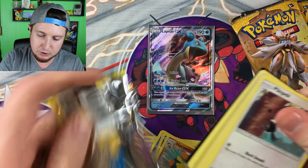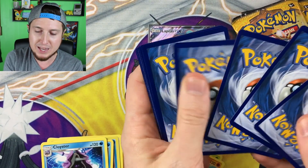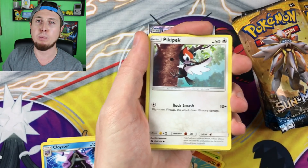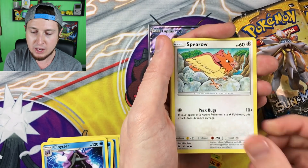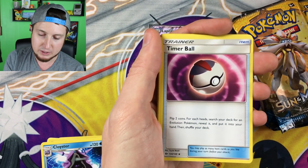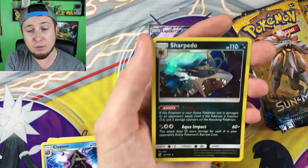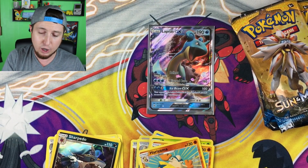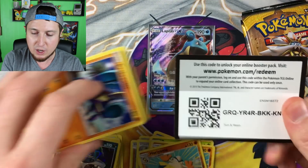I get excited when I pull the good stuff! Code card for you right there. We have a Pikipek — birds can fly! — an Eevee, a Psyduck which is the best Pokemon in the entire world, a Spearow, a Dratini, an Energy, a Timer Ball, a Brionne, a Poliwhirl, a Hariyama, a reverse holo, and then a holo Sharpedo! A holo and a GX both right in a row — I'd say that's a pretty good pull!